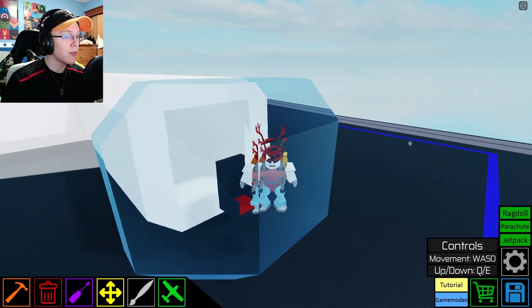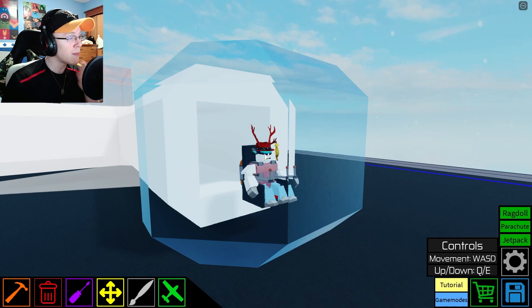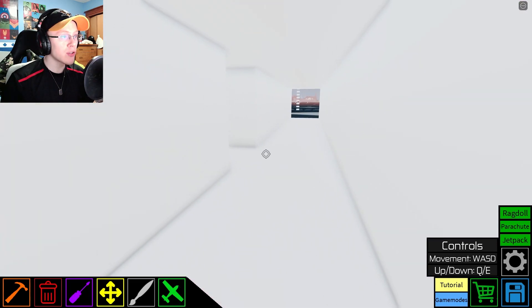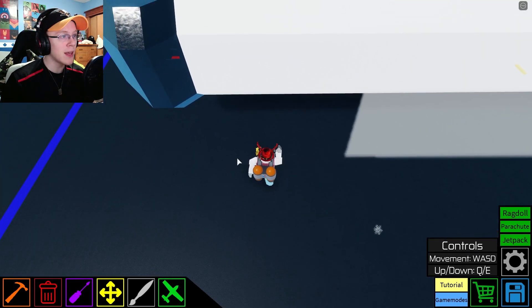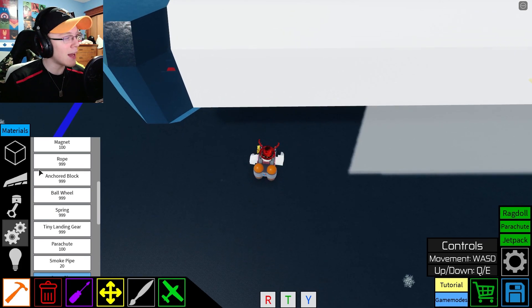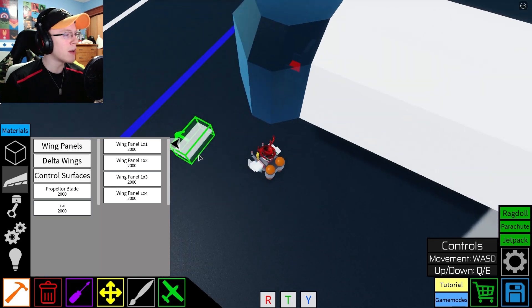Alright, so I've just finished adding sort of a viewing room slash control area where I'm going to be able to actually control my spaceship from. Now the next thing we're going to try to do is actually try adding on one of the solar panels. I'm not too sure how big I need to make them - all I know is that they need to rotate, they're pretty flat, and actually I probably could use wing panels for them. That might be the best way to go about it.